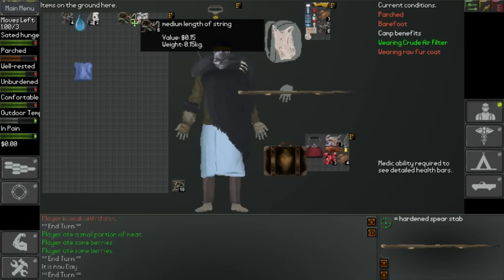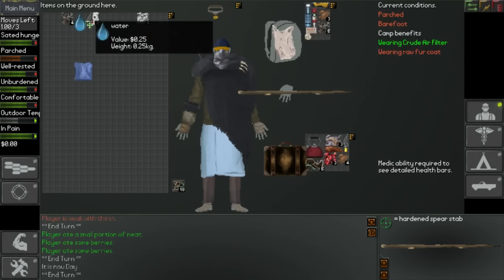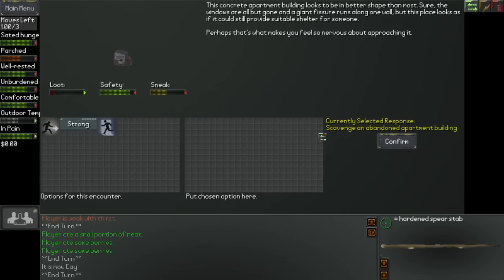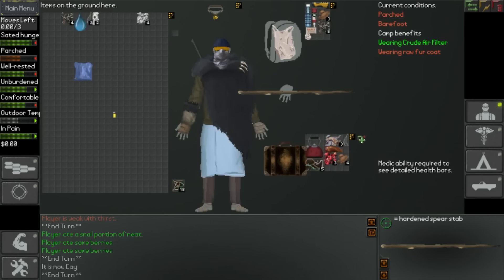Water again. Some medium length of string - we'll take that. Might as well take that. How's our suitcase looking - all right. We need to change out the plastic bag within the next few turns as well. Let's just have a quick look around - I think our light is actually bust. Has our light gone? Yeah, so we've got no charges. We might as well throw the light away, that's a bit of a shame.